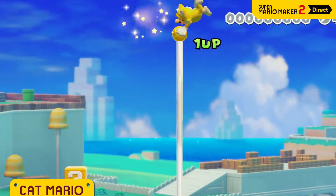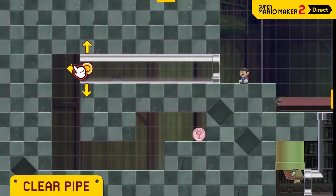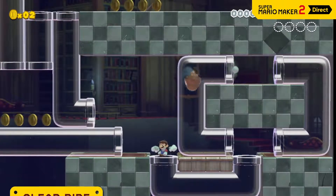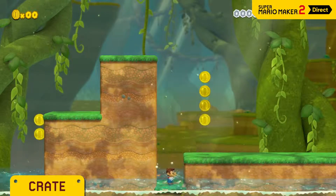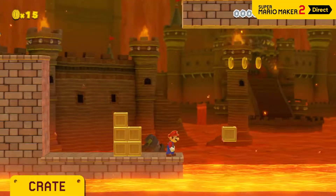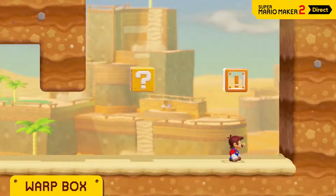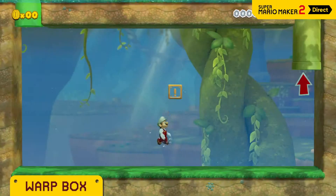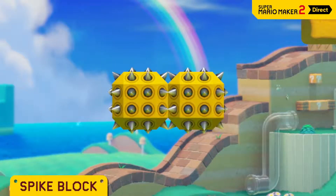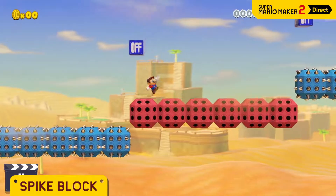You can even climb up the goal pole! These clear pipes can be placed in any shape you like — but be careful, enemies will make use of them as well. Crates float on water and lava, so you can make your own path when there's no platform to walk on. If you come in contact with a warp box, you won't be able to escape its pull — you may get warped to an area full of enemies. Better not touch the spike block, and you could combine it with the on-off switch to set traps too.